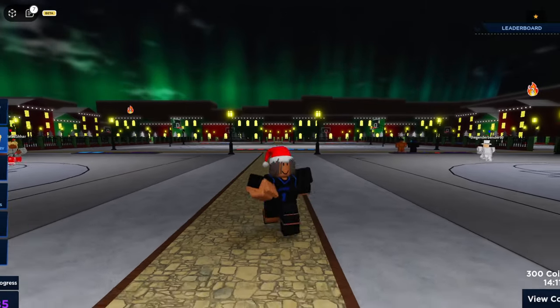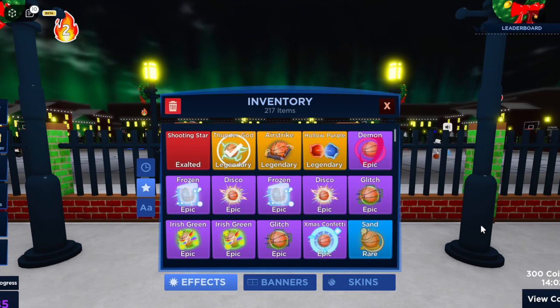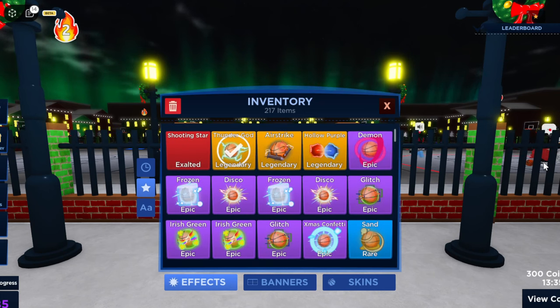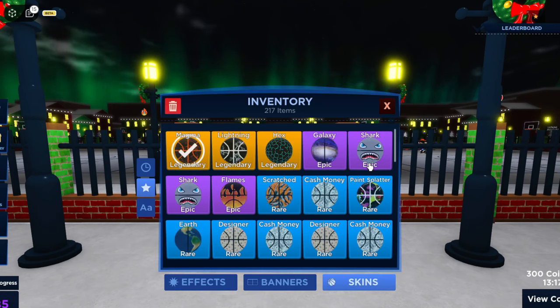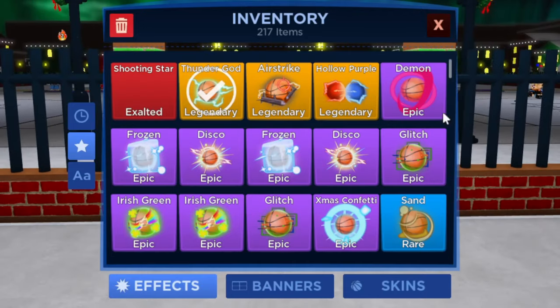First things first, I'm gonna show you guys my inventory before we start opening cases. This is what my inventory looks like before we spend five million coins. We have a lot of stuff in effects. In banners we only have one legendary, and in skins we have three legendaries — it's a mid inventory if I'm being honest. But after this video it's going to be crazy, I promise. Towards the end of the video this inventory is gonna be completely different.